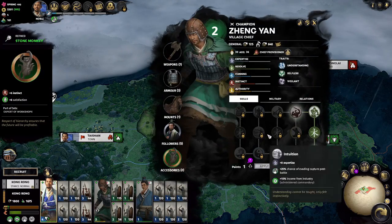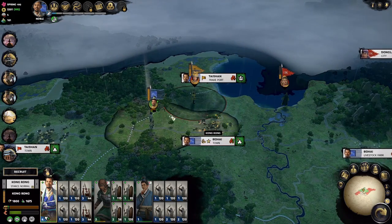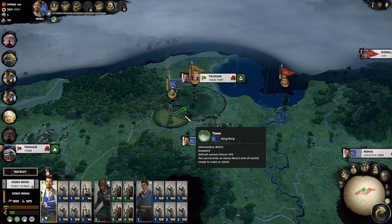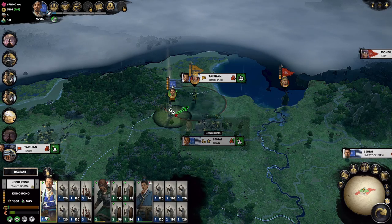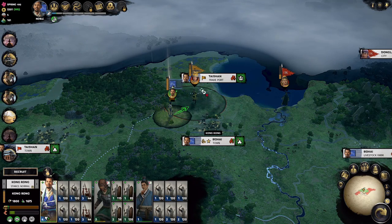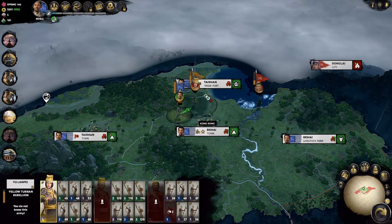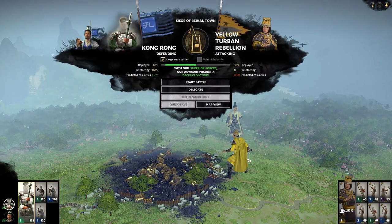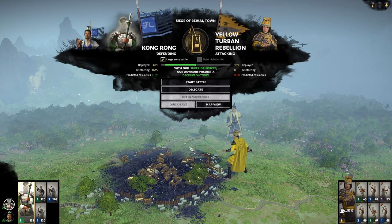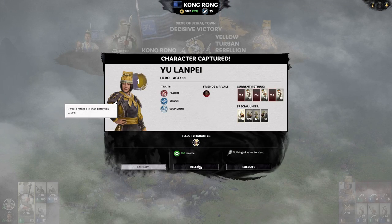Now we're going to use the old trick of pinning the retreating army so they can't run — right-click them to lock your circles together so they can't escape. We don't have quite enough movement points, but we still want to fight this remnant army. They decided to suicide into our city instead — that's fine, we just delegate this fight. They lost, surprise surprise. Nothing to steal so we just release.